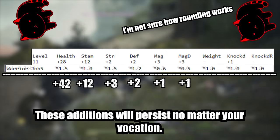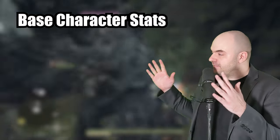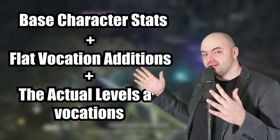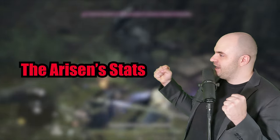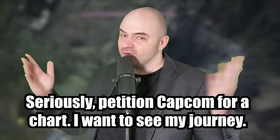It works exactly this way for the rest of the stats at every single level. For instance, a thief with its 0.9 multiplier would only get 25 health from that same level. So you take your base character stats, add in the flat bonuses for just being that vocation, then plug in whatever class you were at any particular level and apply those modifiers. There it is — a fully explained Arisen stat value formula. Though I wish there was a chart that showed what level you were in each vocation when you leveled up.